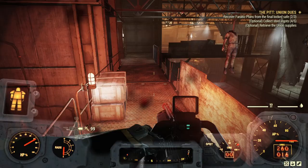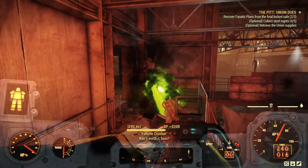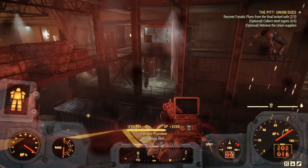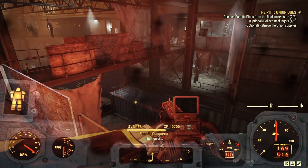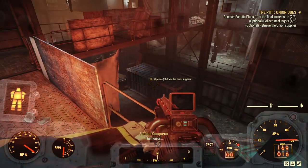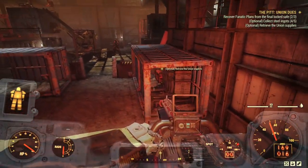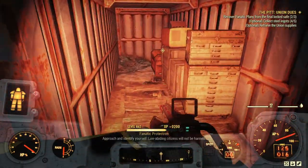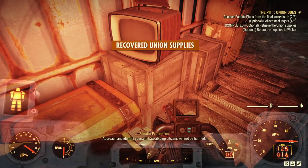Just over the sound of these bad guys, I hear a little pinging noise — hear that? That tells you you're close to the union supply cache that we need to pick up. There we go, it's just down there. Keep an ear out for that sound, keep an eye on your compass pip, and you will be able to find the supplies. That's that one done — we need one more steel ingot and one more safe. There's the safe.